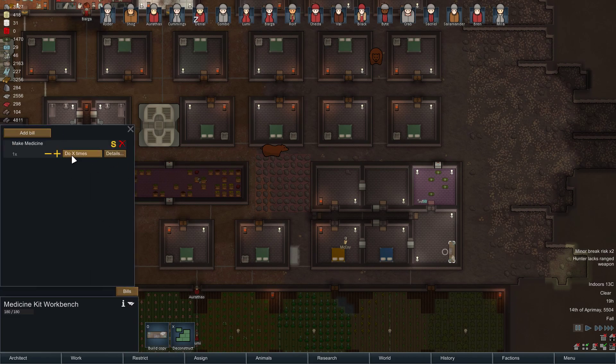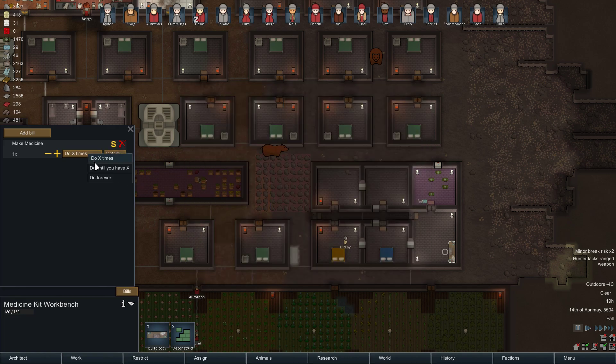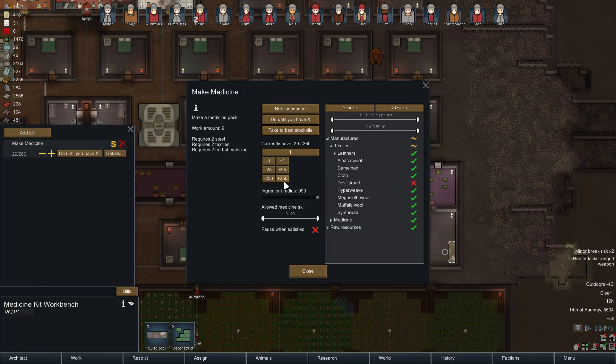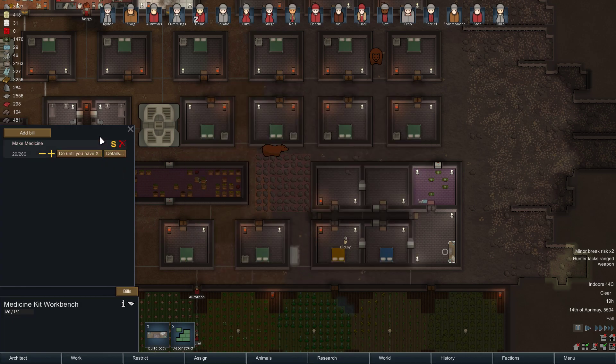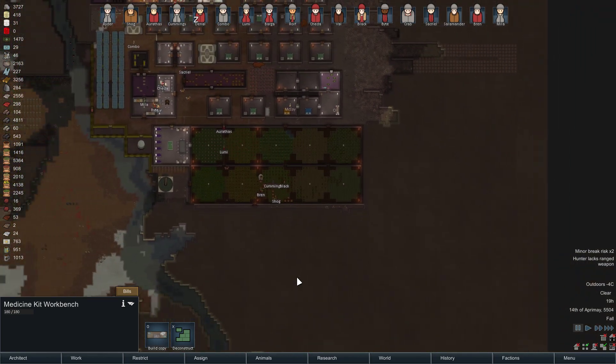First of all, I'm going to make medicine. I know it uses steel, but I have plenty of steel and textiles. However, I do not under any circumstances want my Devil Strand used on this — only everything else. I don't mind them using steel because we are doing better on steel. I'd like 250 normal medicine — that's only 500 steel.